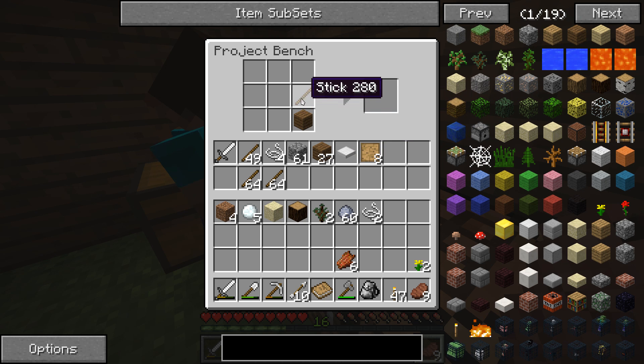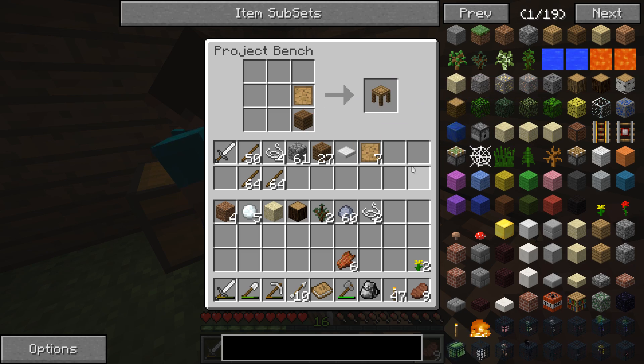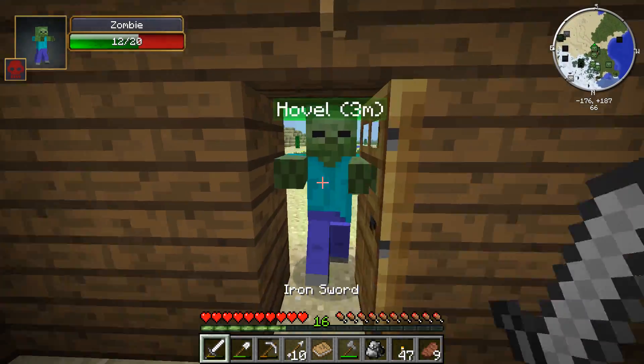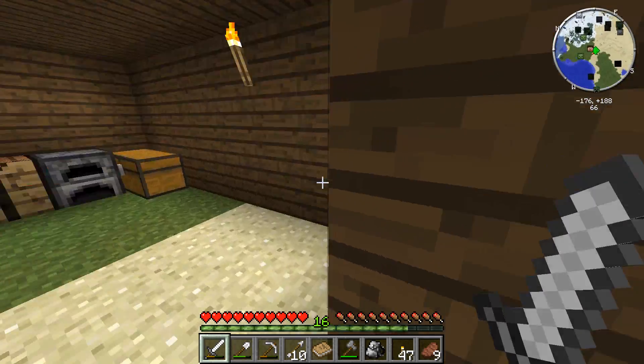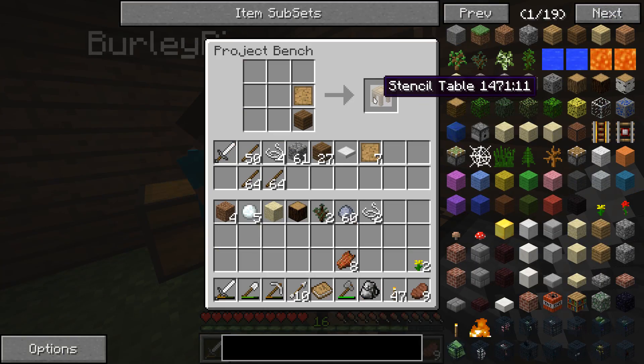That's how you make the blank pattern — you see that? Now this right here is the stencil table. Hold on, zombies — I'm trying to teach. Yeah, I got them with my sword. So that's the stencil table.